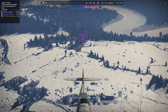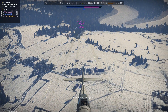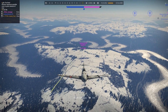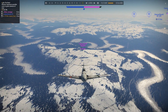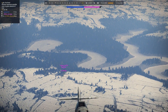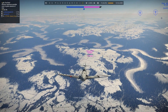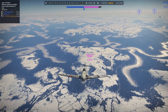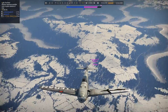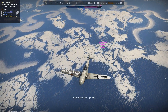If he's keeping his speed up, there's a counter, and that counter is the high yo-yo. What he's doing is called lag pursuit — it's what smart players do — but to counter that you do a high yo-yo. So remember: split-S, fly into him, then fly down towards the deck, and rinse and repeat until you get him chasing you on the deck. Use your shallow climbing ability and energy retention to set up the kill. Hope this helped!